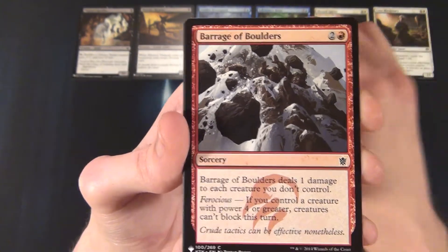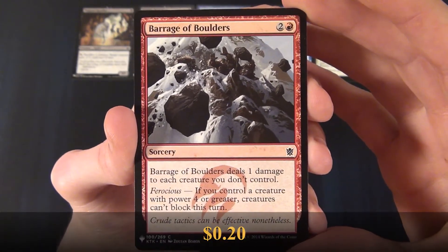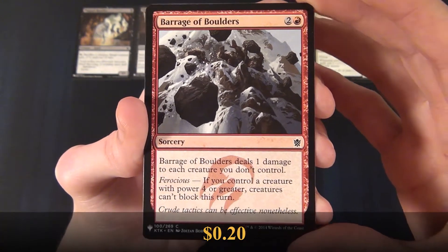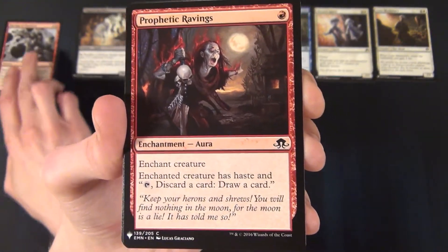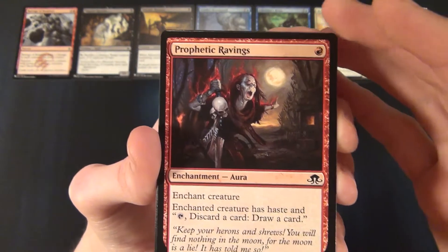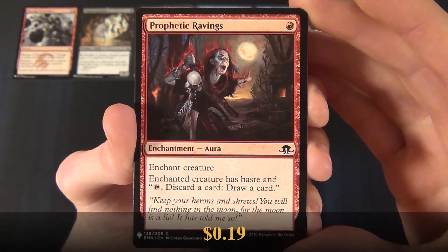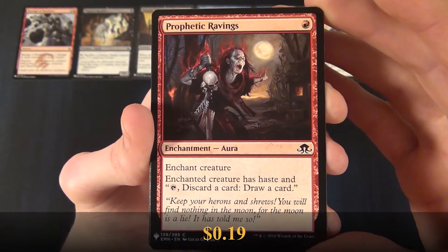And then we have a red common, a Barrage of Boulders. And then we have another red common, Prophetic Ravings.